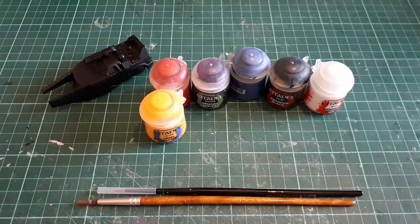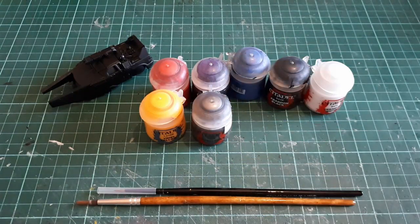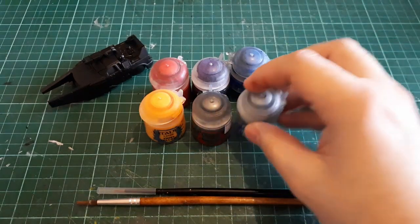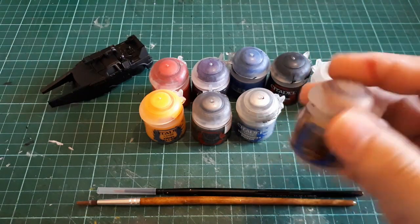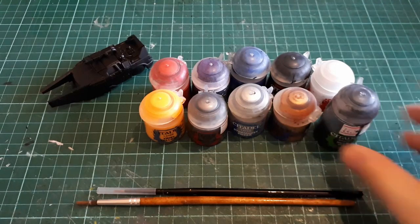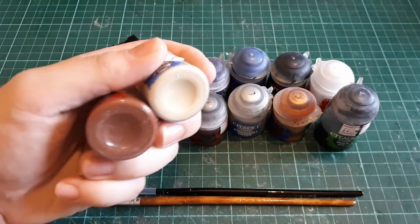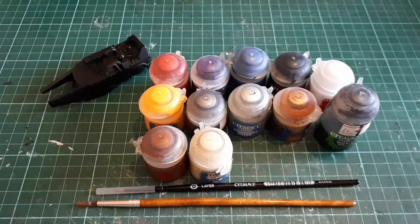You need your metallics, of course — I've got Lead Belcher, which is your basic metal, quite dark silver. Stormhost Silver, which is your mithril silver, quite light. And then Gehenna's Gold, which is like a nice bronzy colour. You've got your wash, because I use washes for everything — it's liquid talent. And then I've got brown and beige. So out of 16, I'm only using 12. I've made that modification.